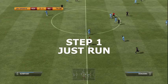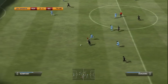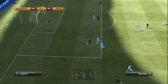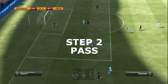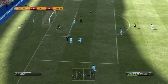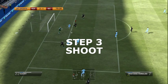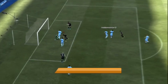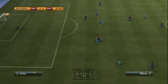Step 1: Just run. Give the ball to that forward attacker and just run straight towards the goal. Do not worry about those slug-paced defenders. Step 2: Pass it across the face of goal. This is known as a classy cutback and is very realistic. Step 3: Just mash the hell out of that shoot button. You don't even need to aim for this one.